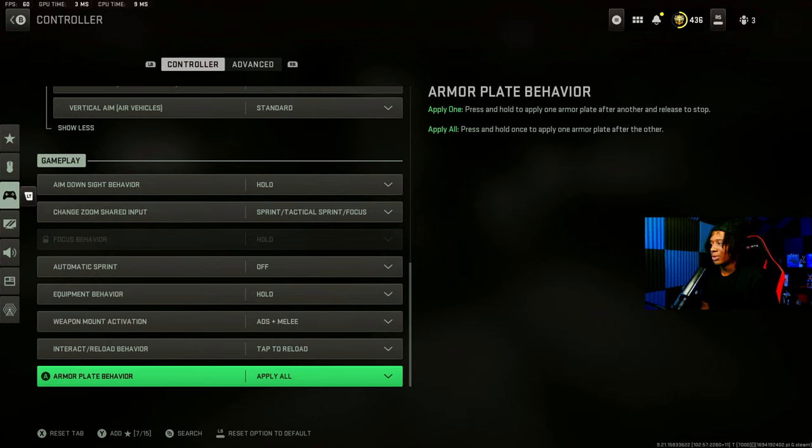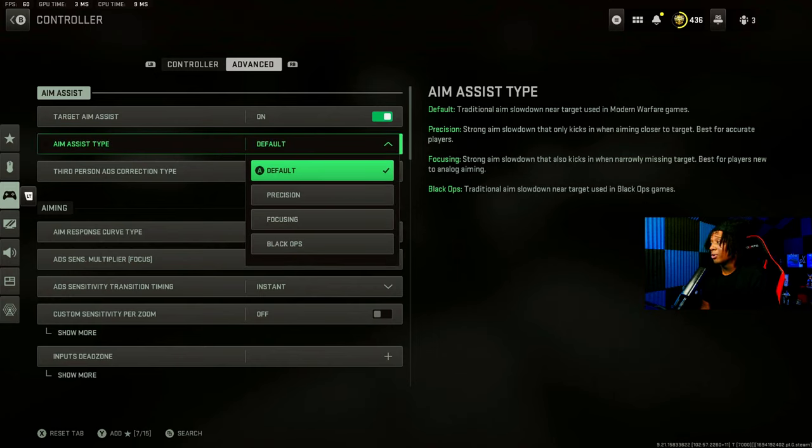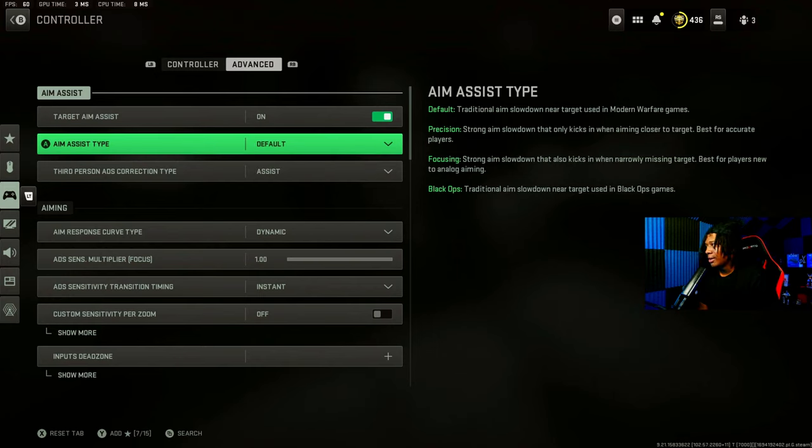When I play Warzone, I'll obviously apply all. A lot of people don't have that setting on, which I don't understand. I have aim assist on — that's pretty obvious. Aim assist type is default. From all the videos on YouTube and from trying all of them personally, default is the best outcome, but you might notice other outcomes with your experience.